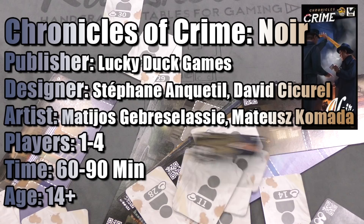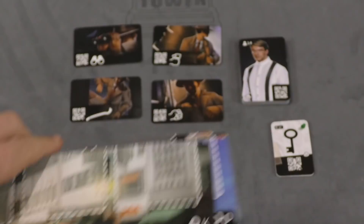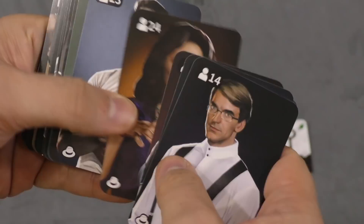So here are the components for the game. There are a bunch more locations — you can see they have the noir type feel. I really like how they look, and these locations will be used for various things. And then a bunch of characters — various different characters that you would see from this time period.